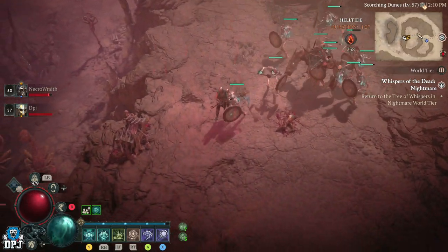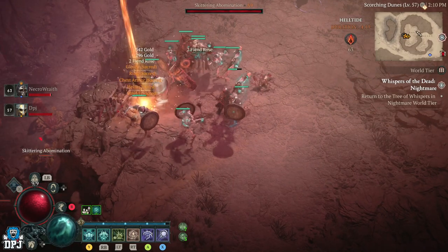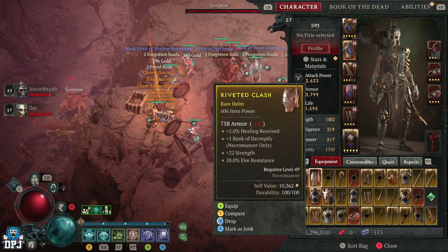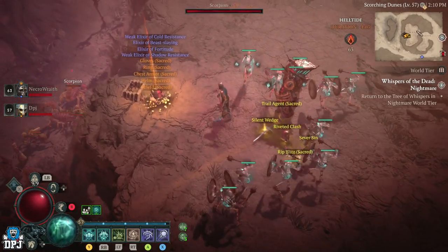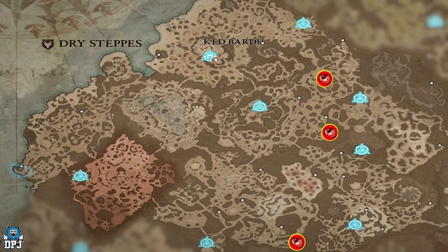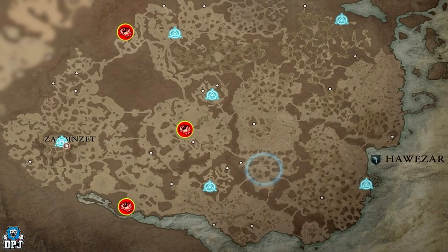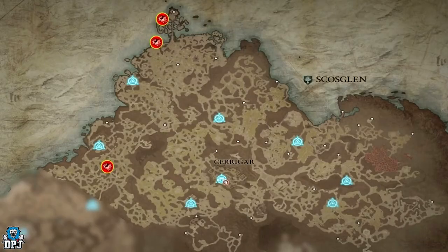There is also a special chest during these Helltide events which drops an insane amount of legendaries. These chests are called the Tortured Gift of Mysteries and require 175 cinders, but they do drop a ton of legendaries. These chests do not appear on your map until you are right close to them, and there's a chance they might not even be in the area you're at. Thanks to the guys over at Game Skinny, I can show you where these are or where they can appear — you can see these on screen now and I'll link the website below. If you aren't after a specific piece but want tons of legendaries, this is your best bet.